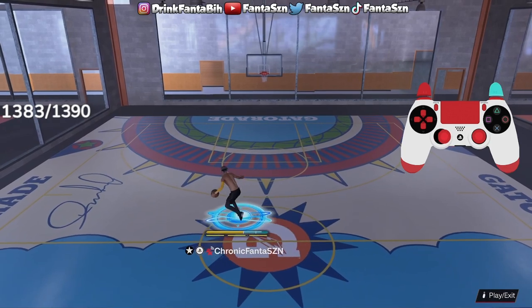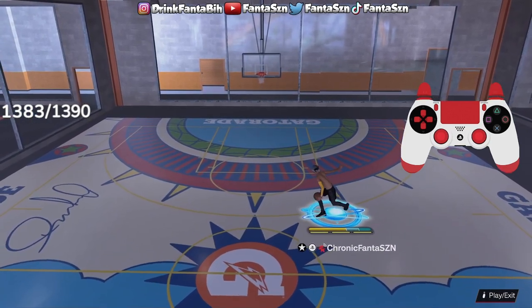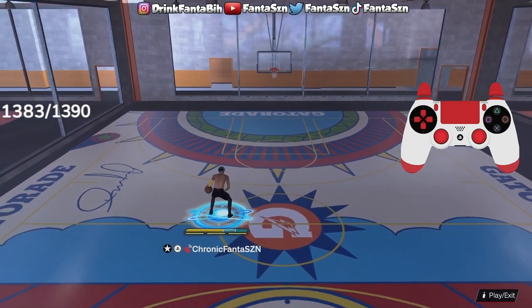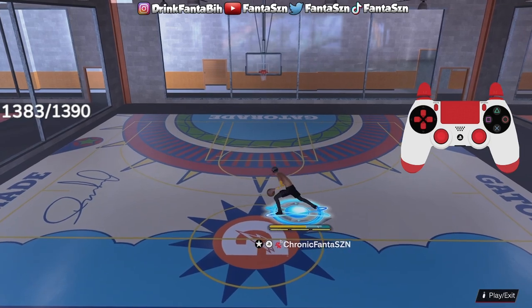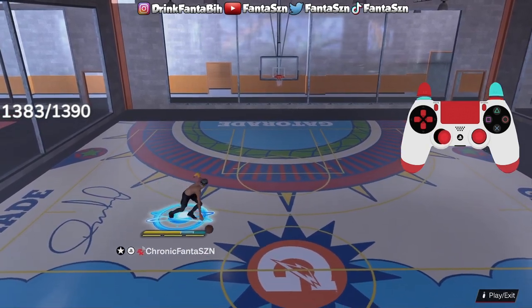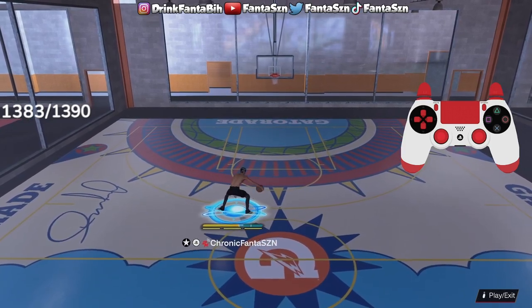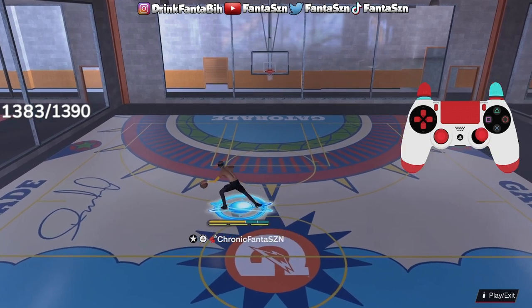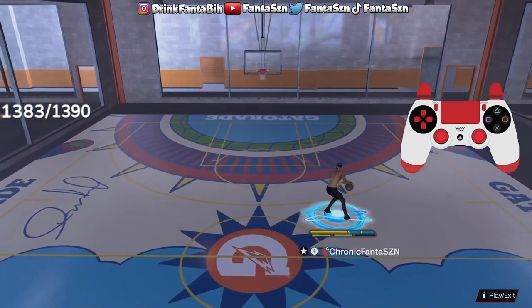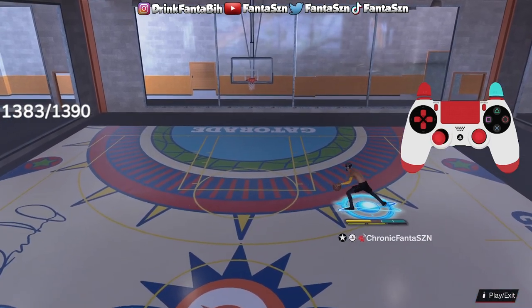Now that you guys understand that's how I'm L2 canceling, let's get into breaking down each and every move. We have our Steve Francis, which is just this right here. If I do it with my crossover, it looks like this. This is Kemba as well, as you guys seen from the other video. We have our Steve Francis and Kemba. What you guys are looking at is Kemba right here — this is my Kemba. If I do it running left and right L2 canceling, this is what it looks like. That's Kemba.